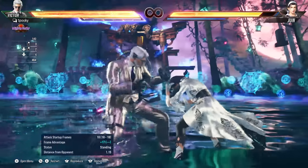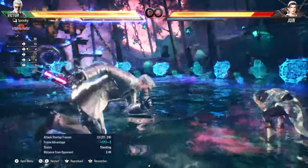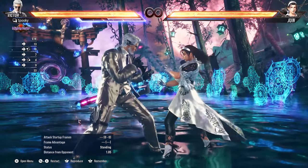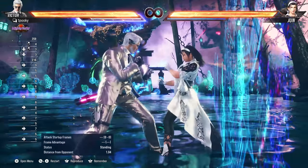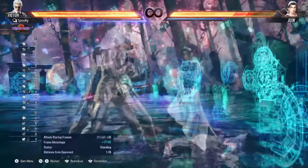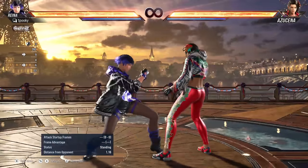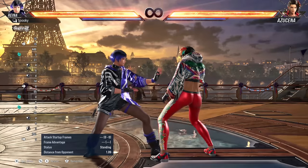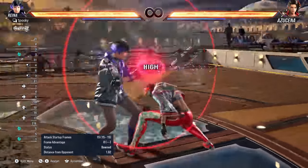Heat engagers are attacks that put you into heat mode when landing. When you activate heat this way, you get access to the full heat mode timer. Each heat attack has different properties and most notably different hit stuns — they are also extremely advantageous on hit, allowing for mix-up follow-ups or sometimes even combos. For example, this down 2 engager from Viktor will not wall splat, but forward 4-1 and forward 1+2 will both splat, allowing you to input follow-ups. Notably, heat burst follows the same rules as a standard power crush — you can use your lows to defeat the opponent's heat burst, and you can also grab them out of the startup, so two very effective ways for dealing with someone about to use their heat burst.